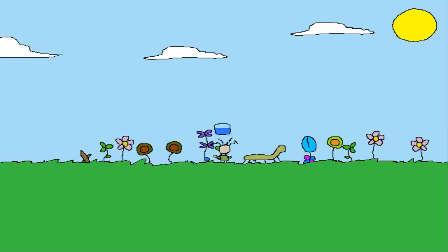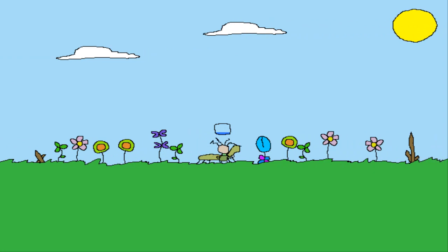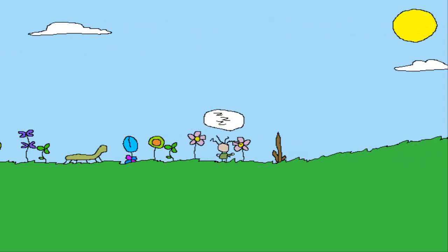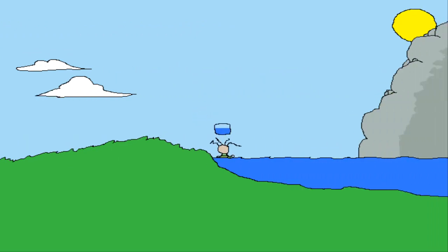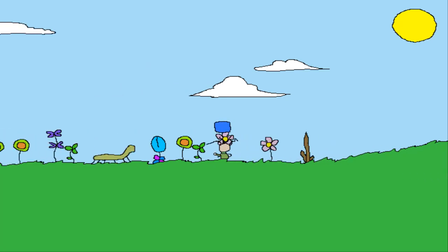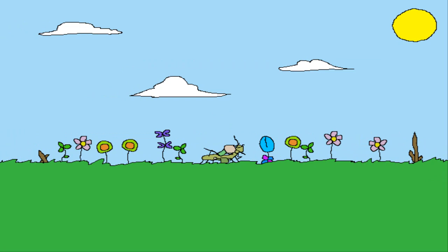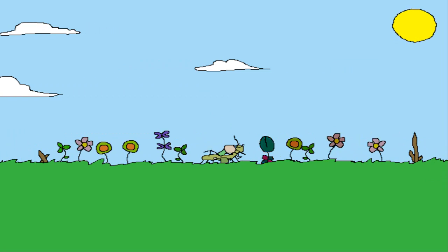So we're just going to keep refilling the water and re-watering these plants until eventually they're all looking good. Then our character is going to get a little bit sleepy, in which case we can either go back and fill the watering can again or just take a little nap. I'm going to do both — refill the watering can, then go take a little nap. I'm very curious where this goes. After you've watered the plants enough times, do they grow? Do they change? Is there a narrative? What's going on here?